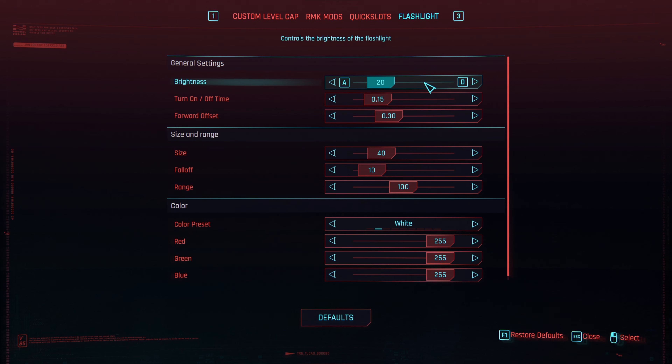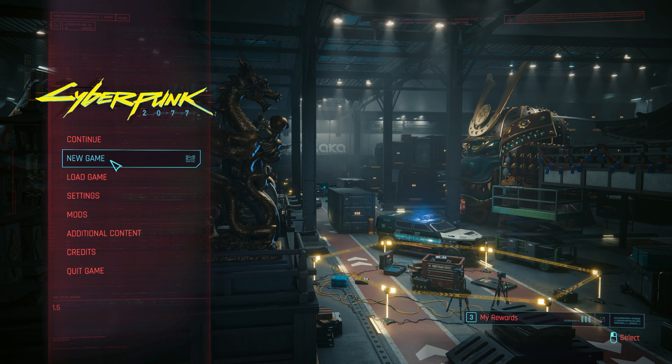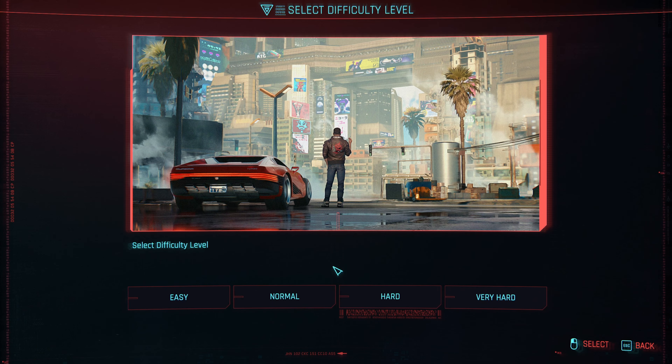For Flashlight settings, this is where you mess with brightness and beam size and all that. You can leave it at default. I'm going to go ahead and start a new game to show you a couple things.